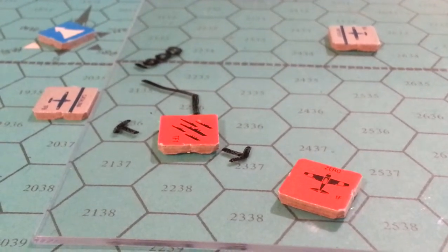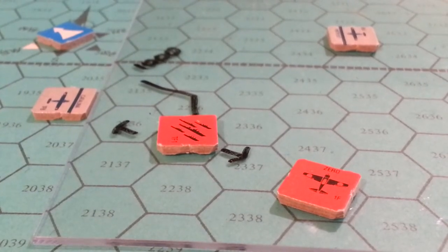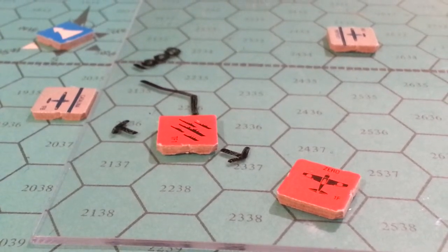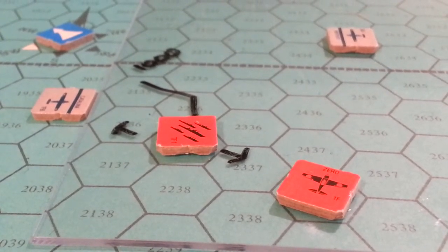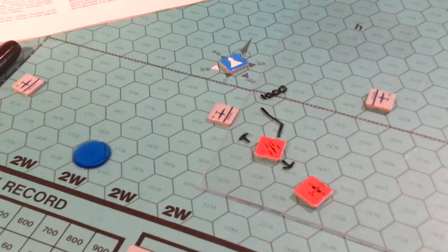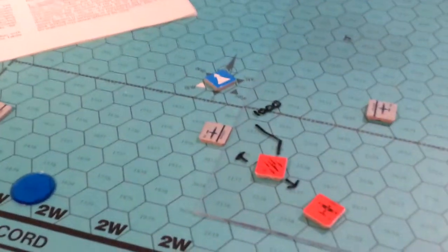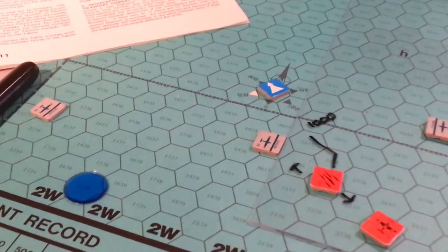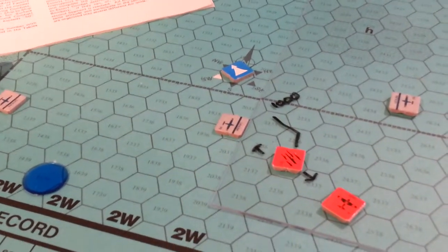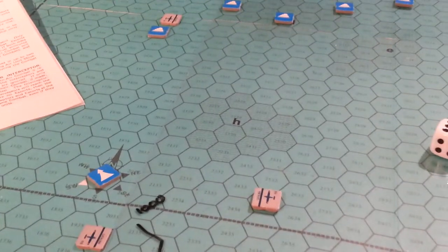Now, next turn I'm going to pause the game and post a poll asking if you as players wish to continue with your search pattern in this area. There are a bunch of Catalinas down here — the two on the left need to return to base pretty much immediately and they've covered most of this area, but not all of it.